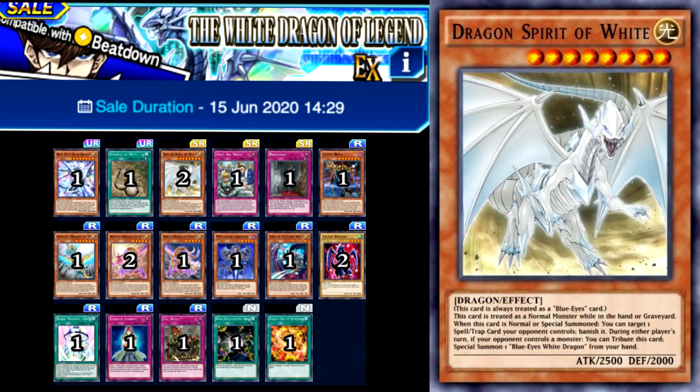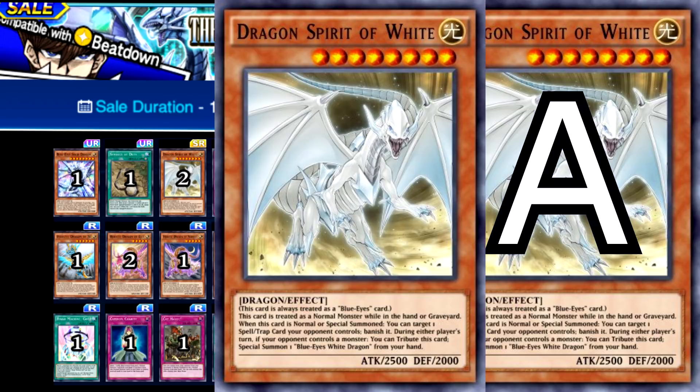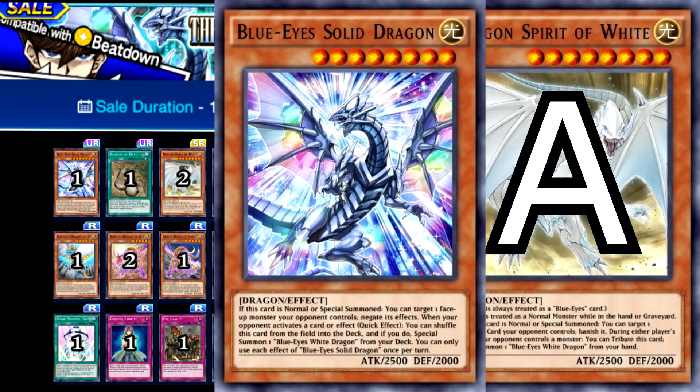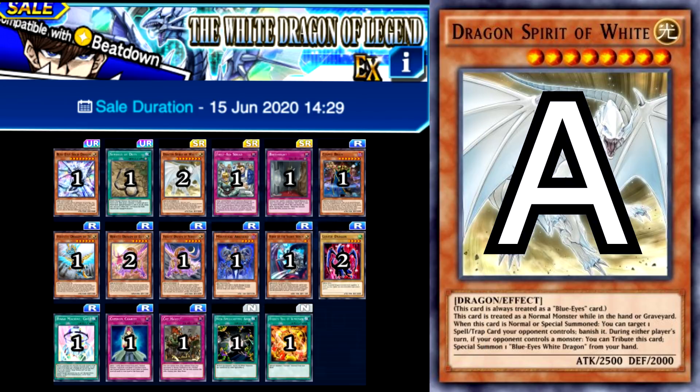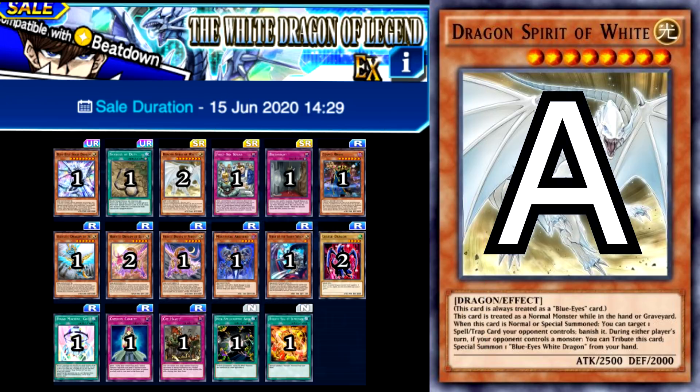The White Dragon of Legend is our second EX structure deck, and much like the first, this one is a banger — A tier. If you're looking to make a Blue Eyes deck, you need one copy of this deck, and it's a great place to start, with Dragon Spirit of White being one of the archetype's best cards — I don't think there will ever be a Blue Eyes list that doesn't run him. It also contains Bingo Machine and Solid Dragon, which are fantastic for Blue Eyes, as well as Cosmo Brain and Birthright, which are good for Blue Eyes as well as any other normal monster deck. And to top it all off, the structure deck contains the core cards for Hieratics, which can be used for some pretty insane decks such as Phantasmal Lord. Probably the only thing keeping this out of S tier is the fact that most Blue Eyes decks will take a lot of investing to reach a competitive level, and although this is a good place to start, it doesn't cover a lot of the missing pieces such as Stone.